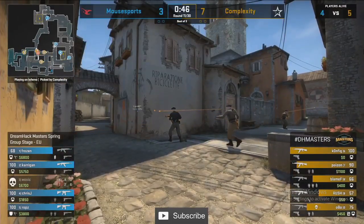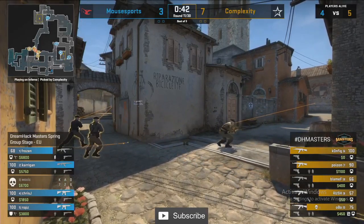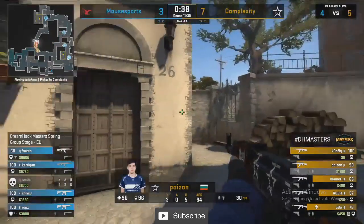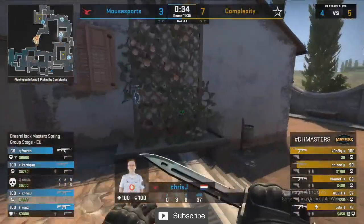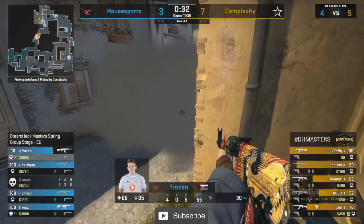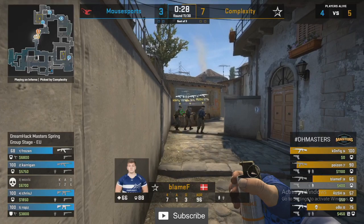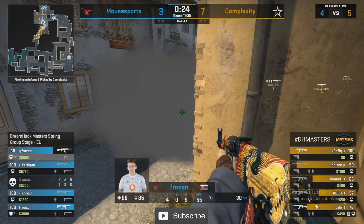The smoke on long denies mid info for Mouse Sports, but Carrigan is still there — even though there are three at A, he's cleared the position, smoke's faded, running back to B calling it in. Mouse Sports should be ready for a B play. Frozen's dropped his smoke and now the knowledge is there. Mouse Sports with almost a full rotation — great read from Carrigan, great information gained.